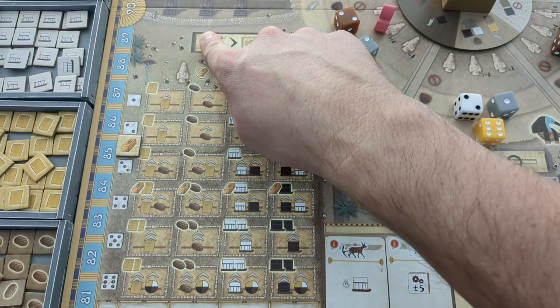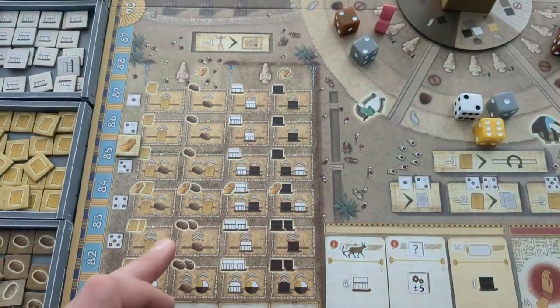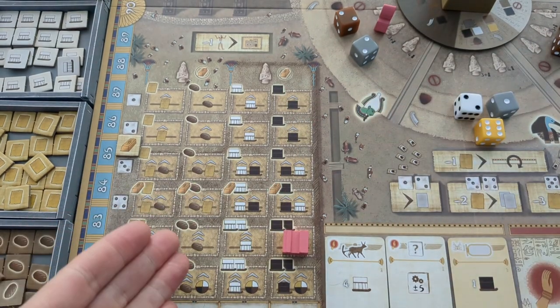When Bot in Common does an Osiris action, he suffers no loss in Happiness. The number on the die determines what row, and the color determines what spot — the spots being yellow, brown, white, or black. If Bot in Common has to choose a gray die, he'll build a building in whichever district has the least amount of buildings.